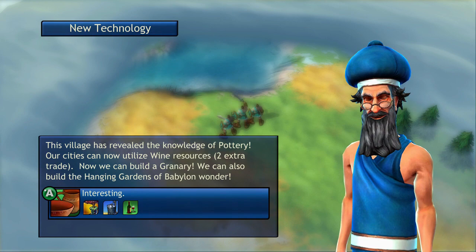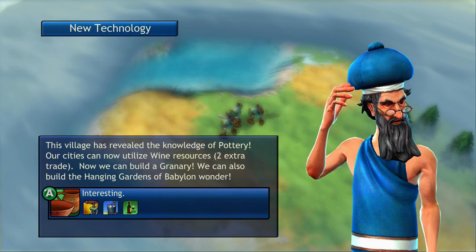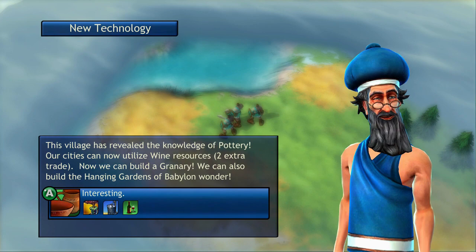This one gave us the knowledge of pottery. They can also give you a galley, which is a naval unit you can use to explore around the map in shallow water. Sometimes they'll give you a caravan unit, sometimes gold, and sometimes they'll show you where a secret hidden wonder is nearby. Anytime you see a barbarian village, make sure you take it over so that you can get the knowledge and bonus that it gives you.